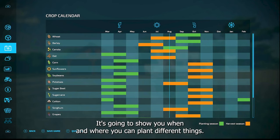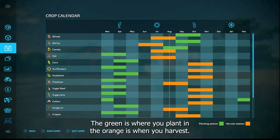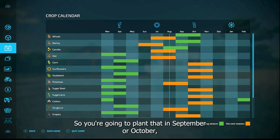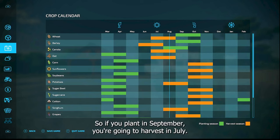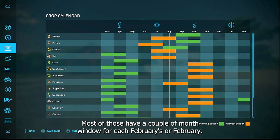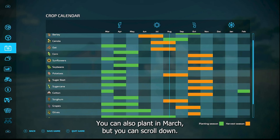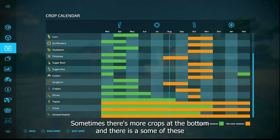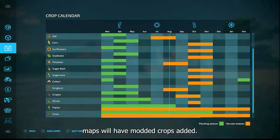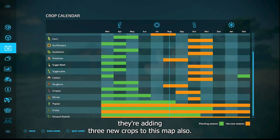The crop calendar shows when and where you can plant different things. For example, wheat: plant it in September or October — the green shows planting time and orange shows harvest time — and you harvest it in July or August. Most crops have a couple-month window for each. The only crop you can plant in February is cotton, harvested in October. Some maps have modded crops added, and the premium expansion coming out November 14, 2023 is adding three new crops.